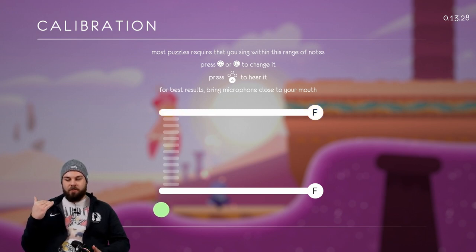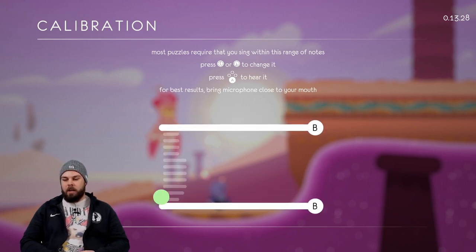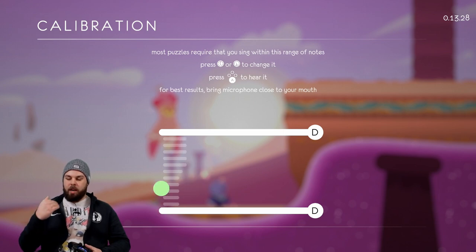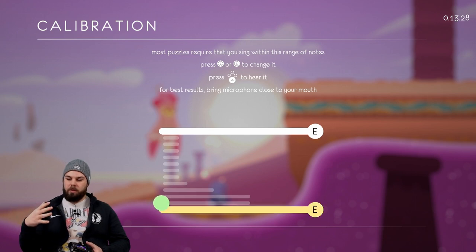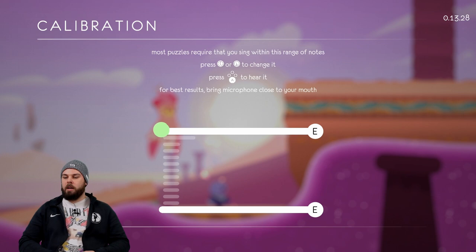Where the green dot is, that is roughly my natural speaking voice. So we have to go all the way down there and find a range that is comfortable for you. This might even be a little too high, or too low already for me. A comfortable low note for me would be around here, and a comfortable high note for me would be around here, so this should be fine for now.